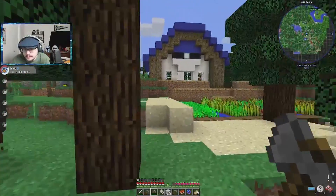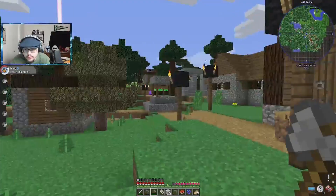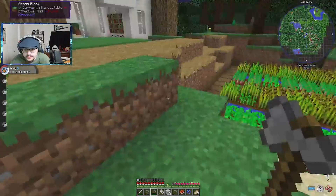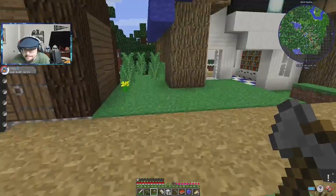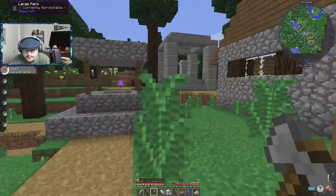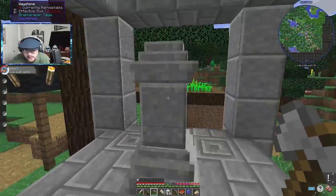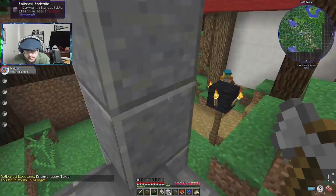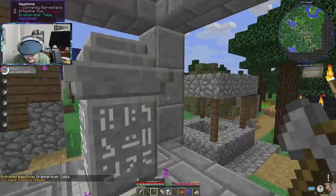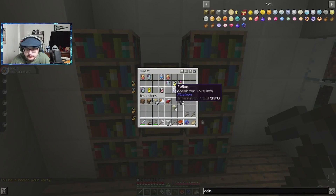Dude, we lucked out — there's a village! Right here! Oh nice, and there are waypoints too! Oh thank god. There's a village right outside our house — it's pretty great actually. You have found a village.